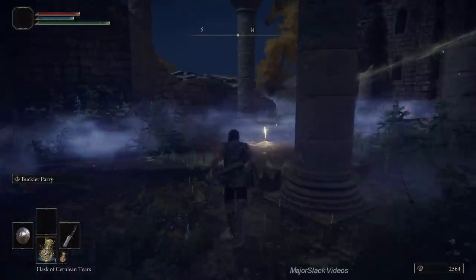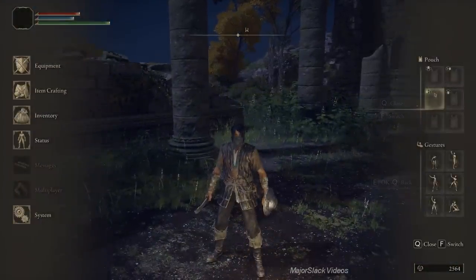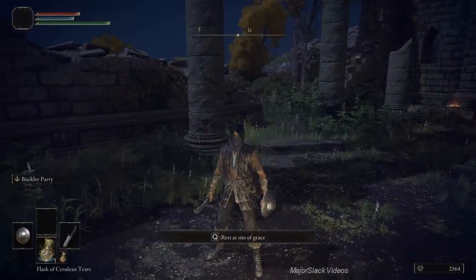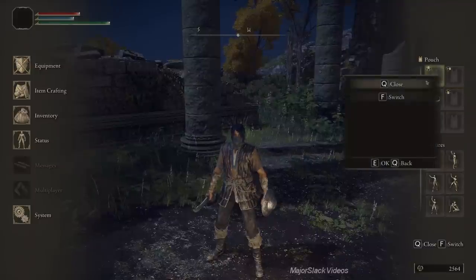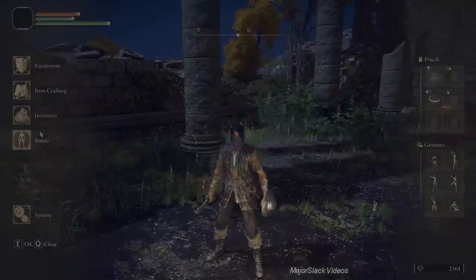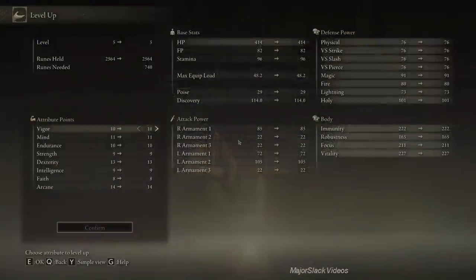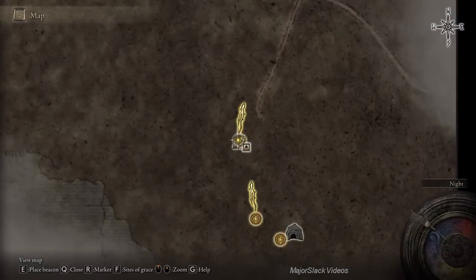Now we can summon the Lone Wolf to help us out in boss fights and other tough combat scenarios. Get your Spectral Steed Whistle ready to go — you're going to be summoning the horse often. Get your Lone Wolf Ashes ready to go either in your pouch or in your item reel somewhere convenient. Now we're going to level up. You want to bump up Intelligence to 12 — that's important. And back to the Gate Front site of grace.